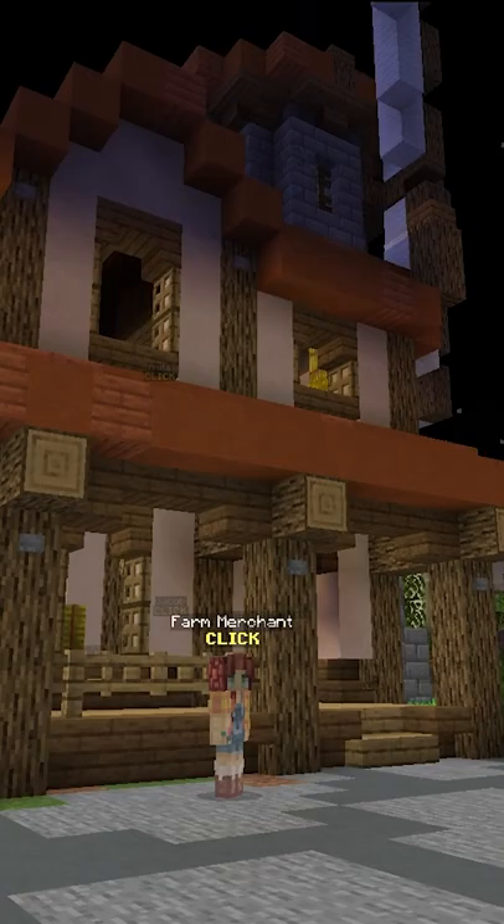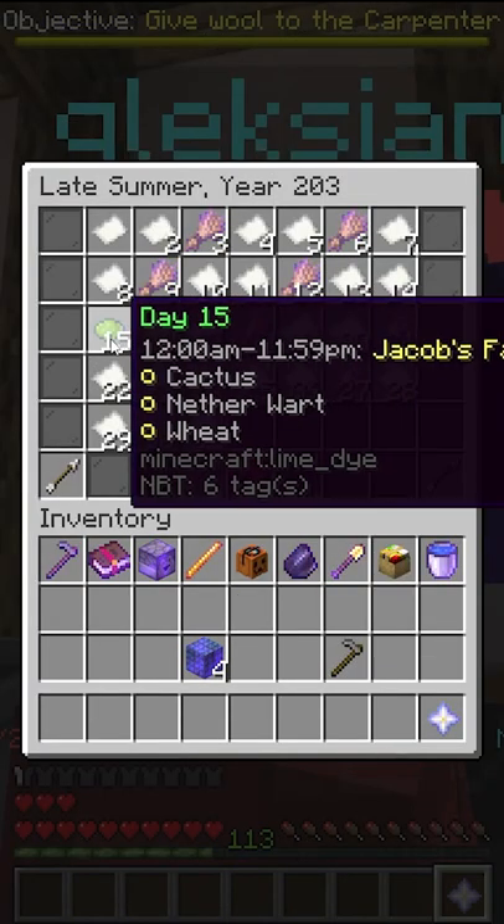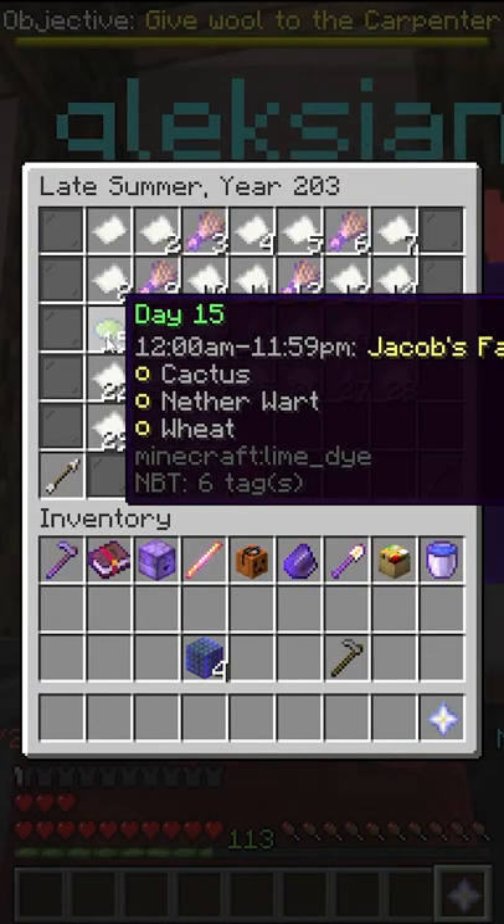Jacob's contests! You can find Jacob in the farming building at Spawn. You can see the upcoming contests here or in the calendar. These three crops are the ones that are in the contest.